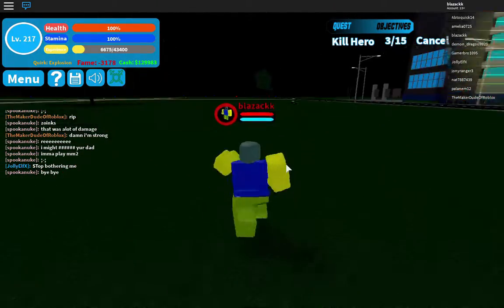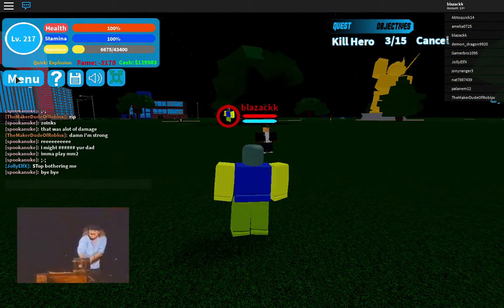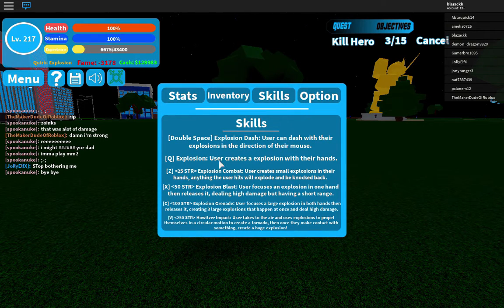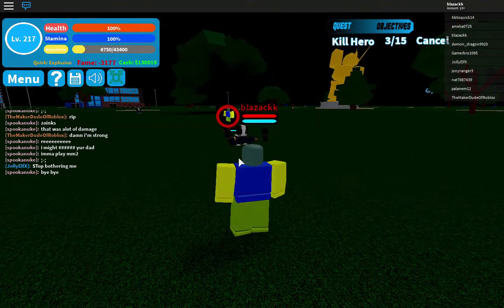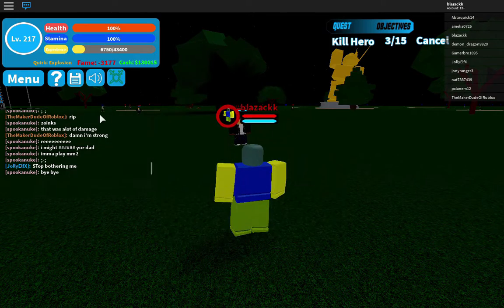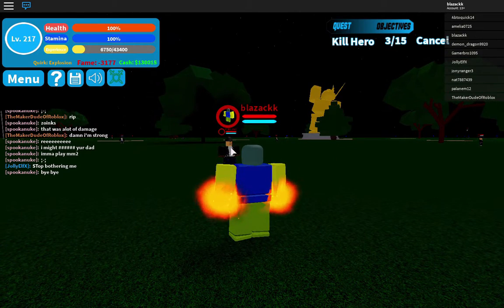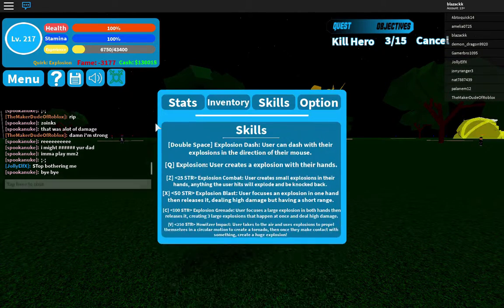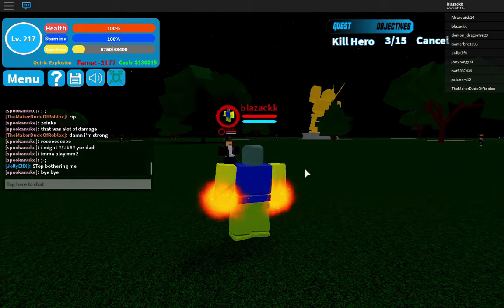Now let's do Q — explosion. There it goes. Now let's do Z, okay I need to load it. Z is exploding combat — you create a small explosion in your hands, use heat to explode like that.